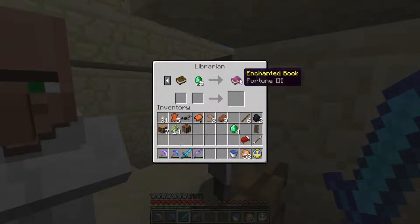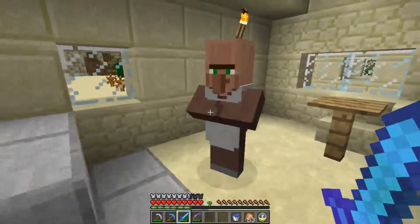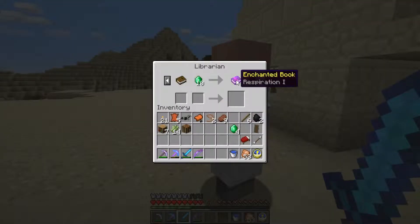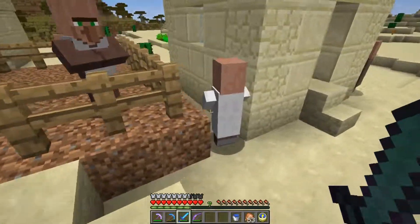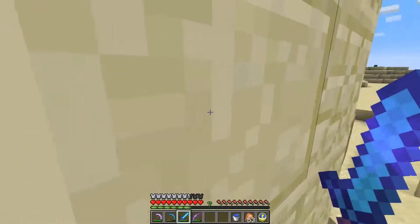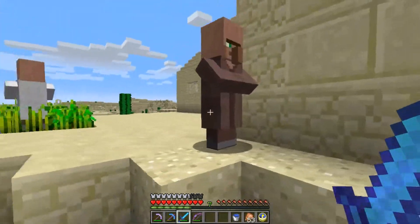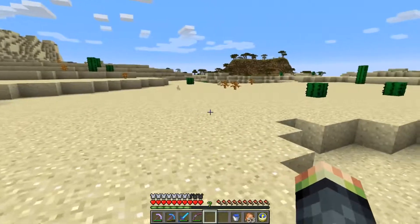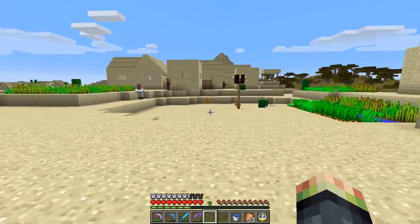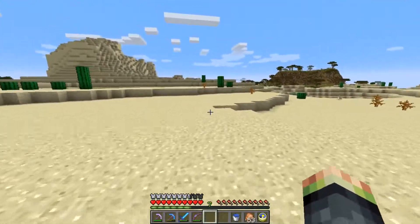Depth Strider, Fortune III again — is that the same guy? These guys don't have any books in this village. There are a lot of librarians here but no books. Farmer, farmer. I wish I could rope one and take them back with me. Yeah, that was small and unfortunate. Oh well, let's go.